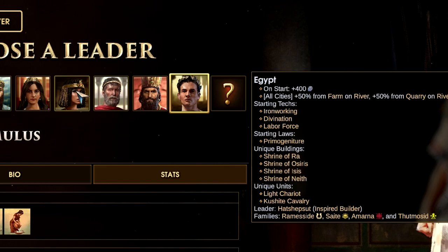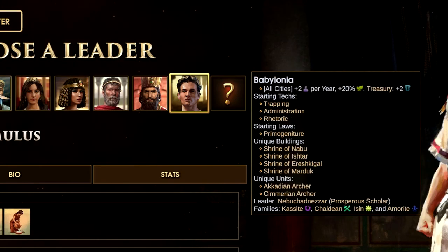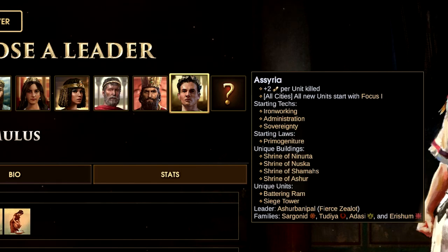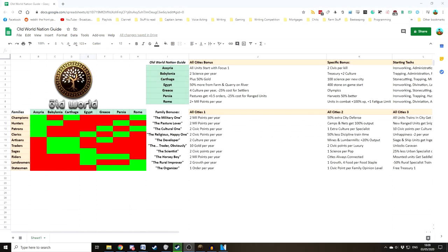The decision of whom to play is more about what you want to tailor your cities towards and what general direction you want to take. I've actually found it really hard to explain precisely what nation is geared towards what, especially because I've only had the game for a few days, so I thought it might be easier to just make a general Google doc for you guys. I've included a link in the description — it explains all the specific bonuses, starting techs and what those techs mean for each nation, as well as what the families provide and what nations get them.